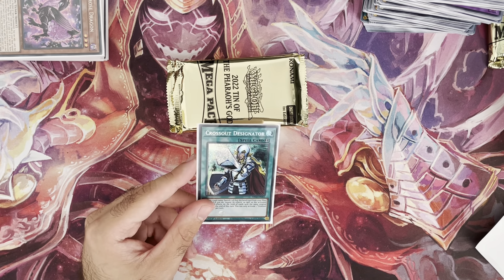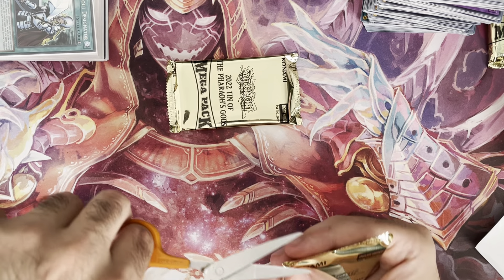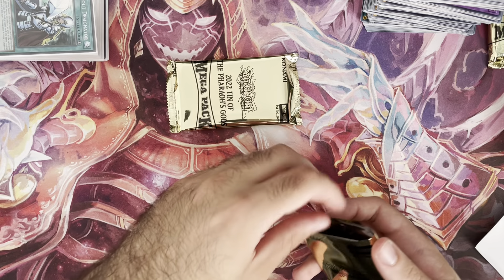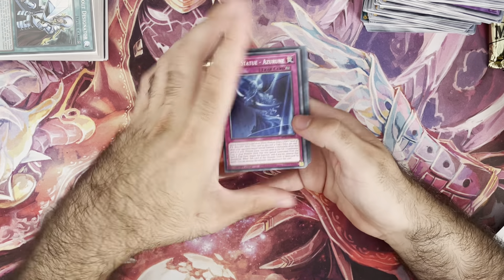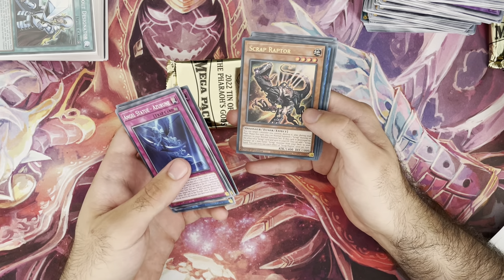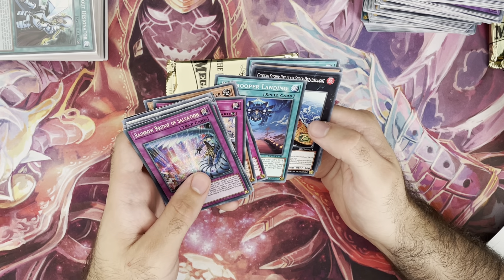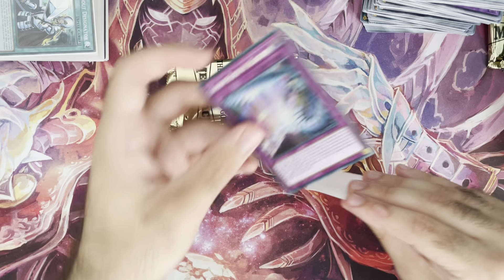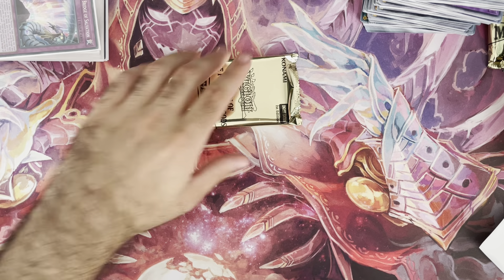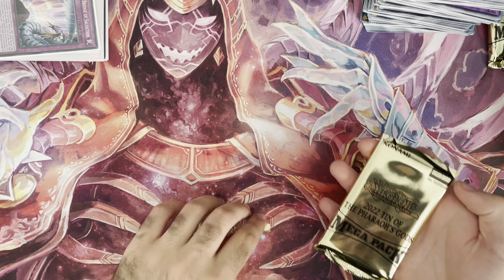My Cross-Outs have gone down in value but since I collect them I shouldn't care about price. Cross-Out Designator — decent reprint; it's not seeing much play at the moment but it's a good card. Konami reprinting it this early took guts. In the OCG it's limited. One New — Scrap Raptor rarity bump to ultra, really nice! Dark Infant and Rainbow Bridge of Salvation — I believe that's a new tin exclusive. It's crystal beast support for the new deck coming out this month. I'm picking up three for myself — never too many.